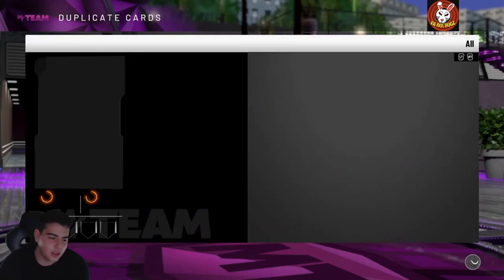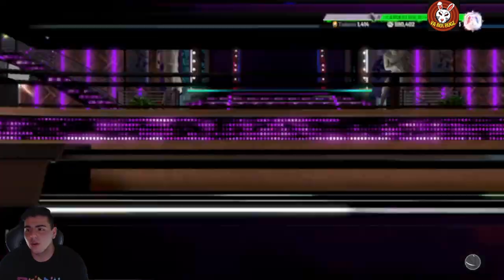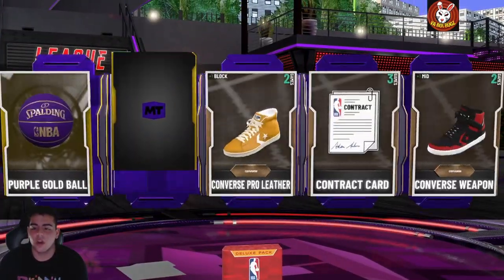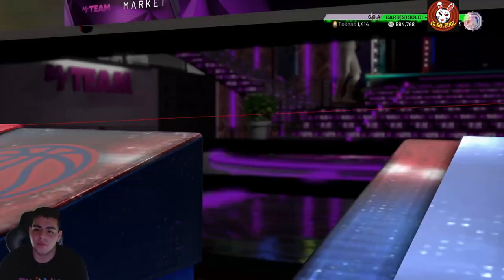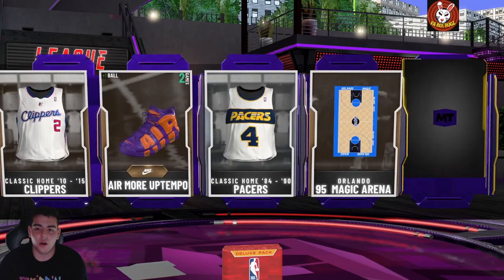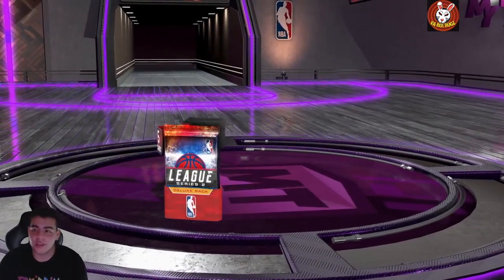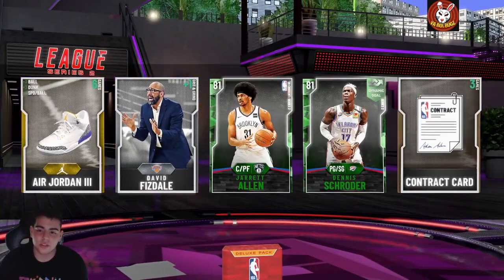These packs are really trash — we're probably gonna lose 100,000 MT, but it's worth the try. We need some opals. My pack opening on Friday was fire though — I got Wiseman and sold him for 400k, and I got Hampton and sold him for about 150k. That was a pretty big W. Wiseman is one of the best centers in the game. Also, I'm 7-0 in Unlimited — we're trying to go for that 12-0.